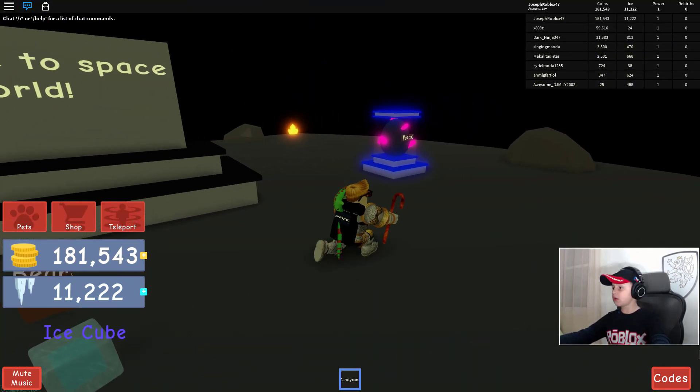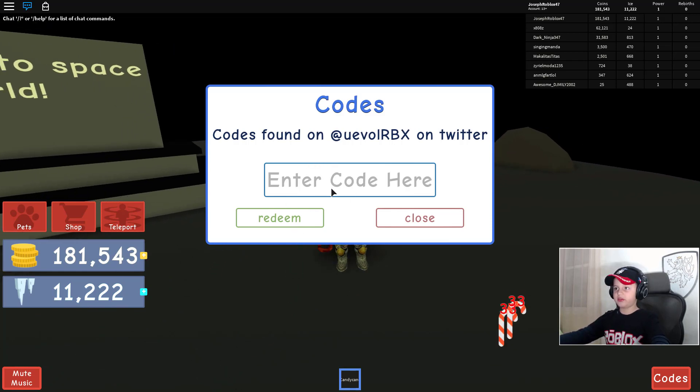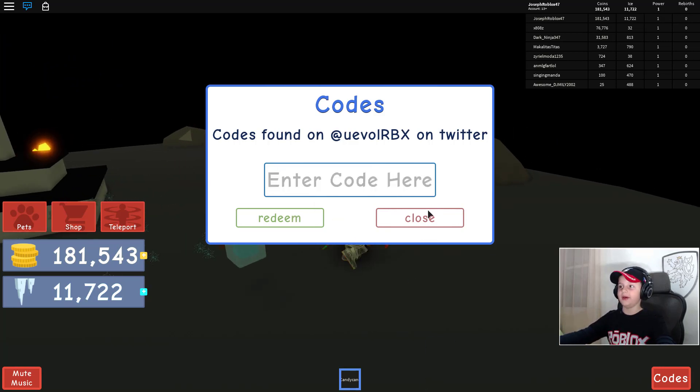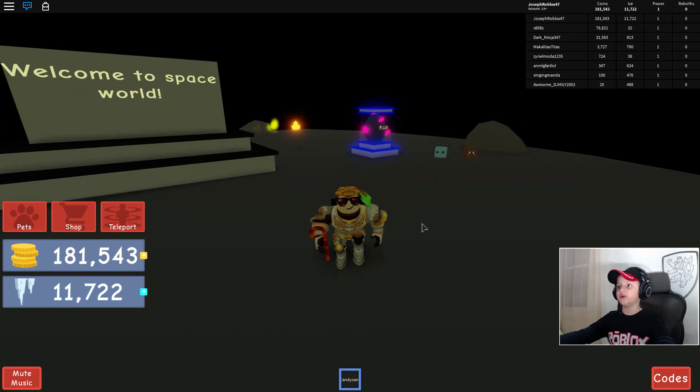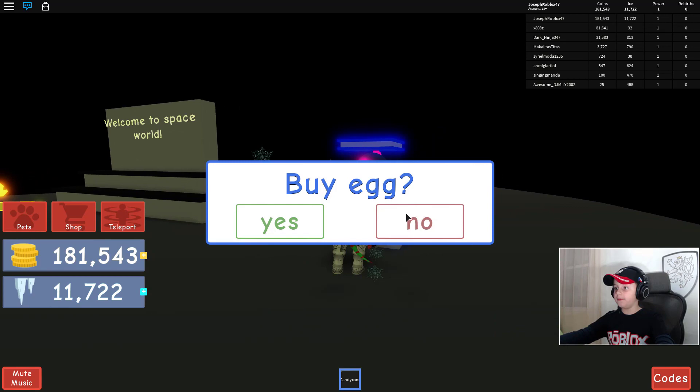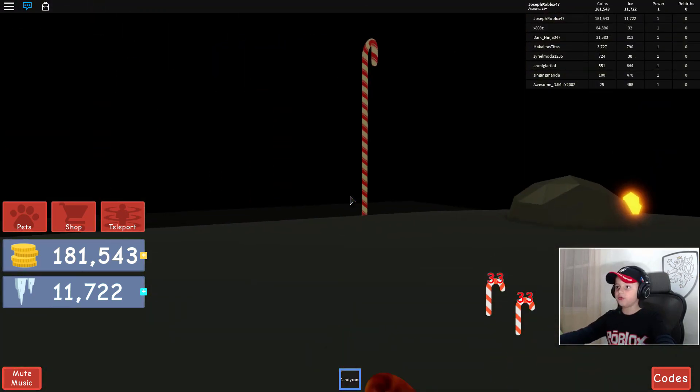The first code I already redeemed — it gives you a pretty cool pet, all caps. And there's also one I haven't used, and this name is 'candy' — oh, 500. That's not bad when you're starting out, that's actually pretty good.